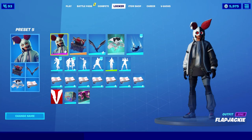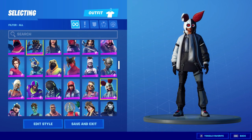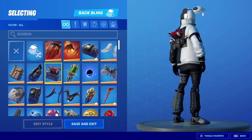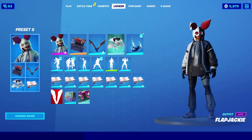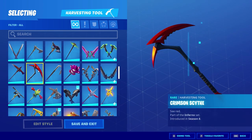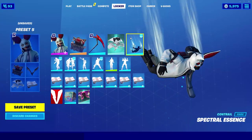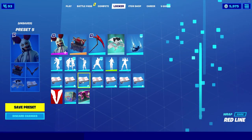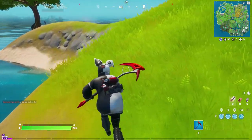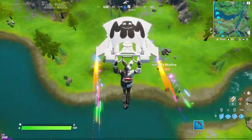Last but not least we have the Flap Jackie skin — not the default version, we're rocking the black and white version which is my favorite. For the back bling, the Backup Plan, a really old back bling from Season 3 that looks great with this version of Flap Jackie. For the pickaxe, you can use Bank Shots or the Crimson Scythe — I think Crimson Scythe looks a little better so we'll keep that on. For the glider, the Mellow Rider; contrail, Spectral Essence; and for the wrap, the Red Line wrap. Let's hop into a solo game and test this combo out — it looks so good. Glad we went with the Crimson Scythe. The rainbows from the glider don't really match but the glider itself looks great with Flap Jackie.